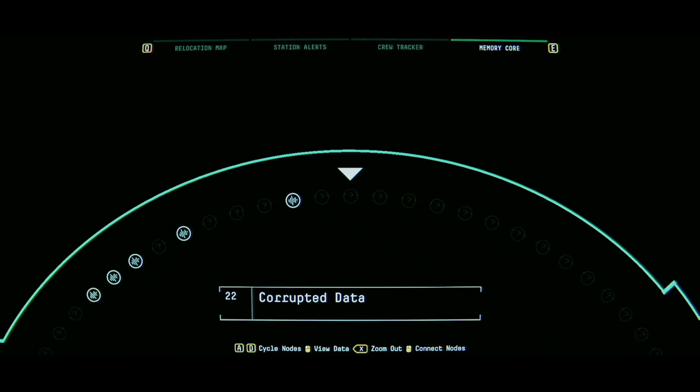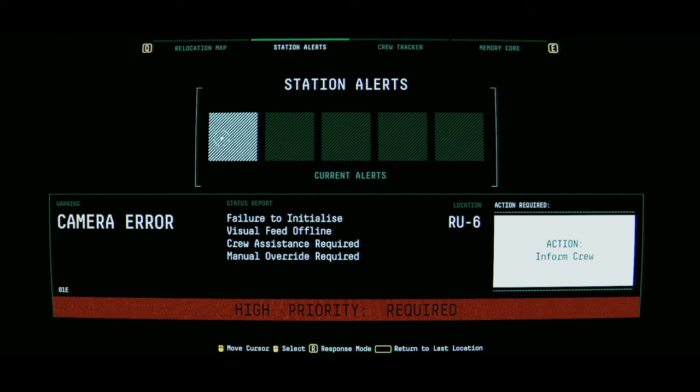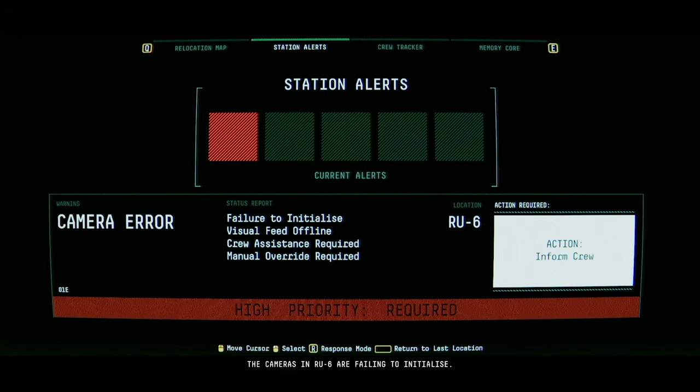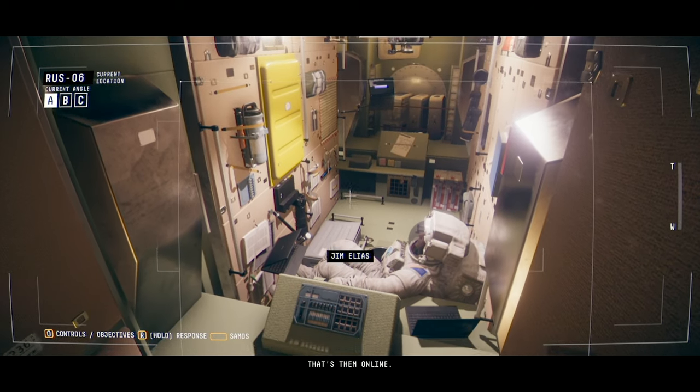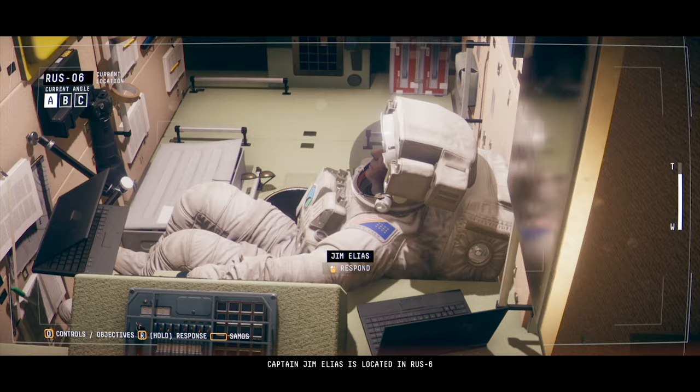That's a log. That's RUS-06. Maybe this will get it back online? I'm online. And Jim is dead. Or very sleepy. Captain Jim Elias is located in RUS-06.